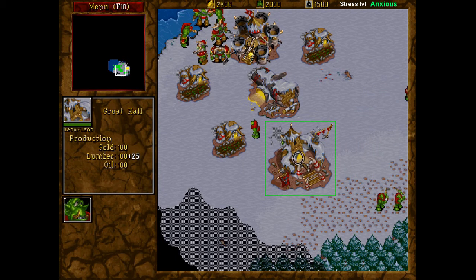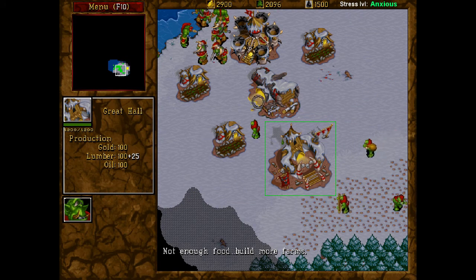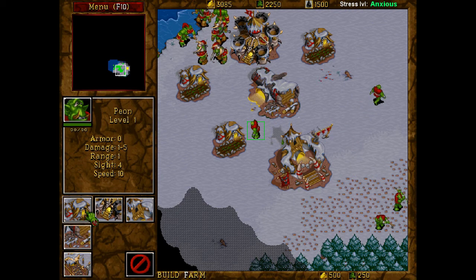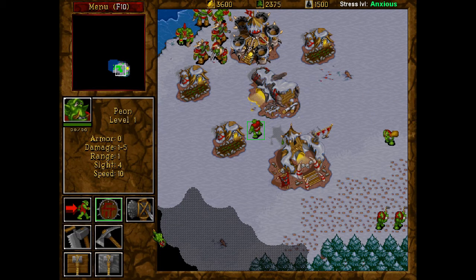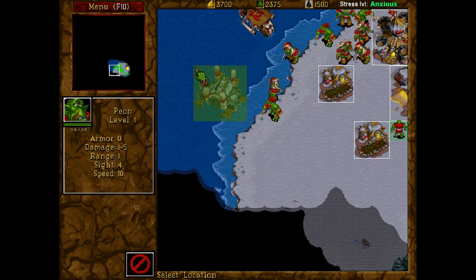You're maxed out on guys. That's fine — the new guy can build a farm or a shipyard. So, where do I build the shipyard? It's not in this list. Press the cancel button on the bottom right — the big circle. That one. The shipyard has to be built on the shoreline. There you go.